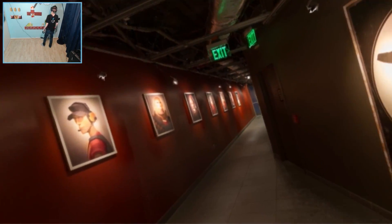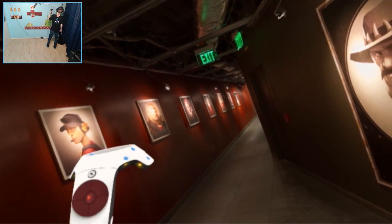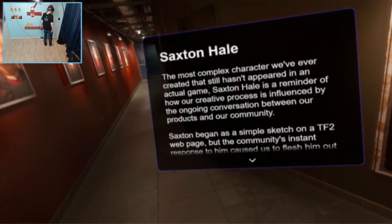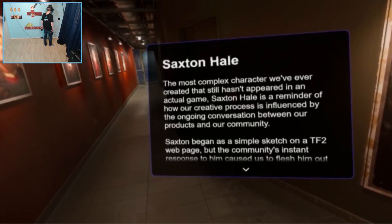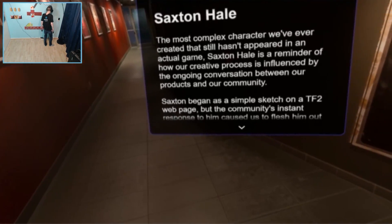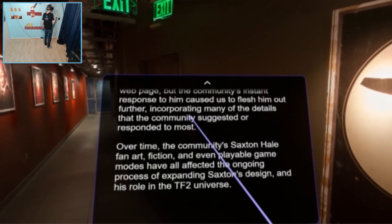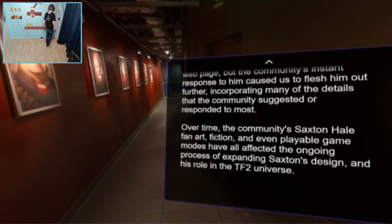Here we got all the characters from Team Fortress 2 on the wall as portraits: the sniper, engineer, scout, heavy, spy, pyro, soldier, demo man, and last but not least the medic. And here we got Saxton Hale — the most complex character they've ever created that still hasn't appeared in an actual game. Saxton Hale is a reminder of how their creative process is influenced by the ongoing conversation between their products and their community. Saxton began as a simple sketch on a TF2 webpage, but the community's instant response caused them to flesh him out further, incorporating many of the details the community suggested. Over time, community fan art, fiction, and even playable game modes have all affected the ongoing process of expanding Saxton's design and his role in the TF2 universe.